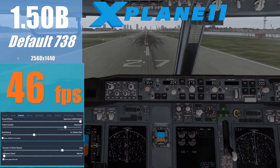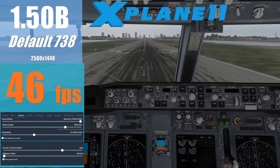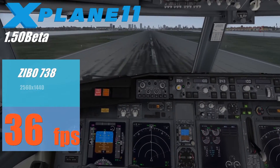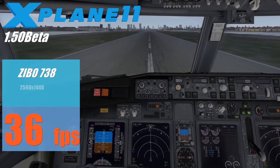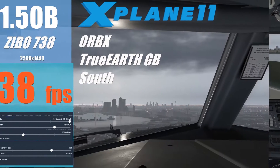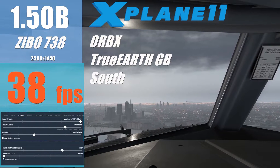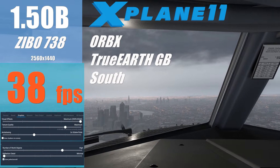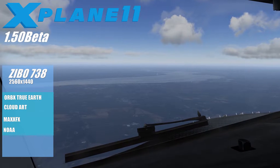Now it's time for the main course. Let's load 11.5 Beta and check what improvements we get with Vulkan. We are seeing 8 to 10 FPS improvement over the OpenGL version. Next I've loaded the Zibo mod, and then Zibo with Orbex True Earth ortho scenery — my ideal setup for flying this route. We're gaining about 20% over the OpenGL version of X-Plane, which will allow us to max out on objects if needed.